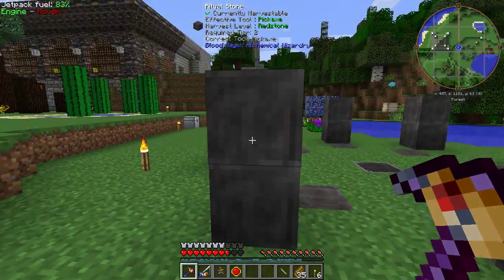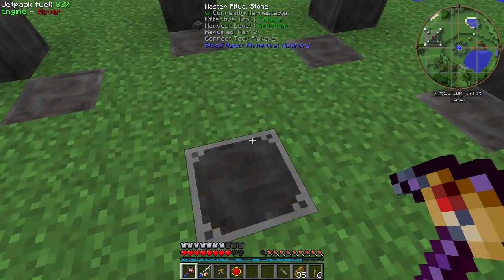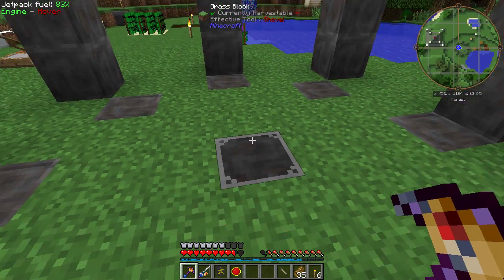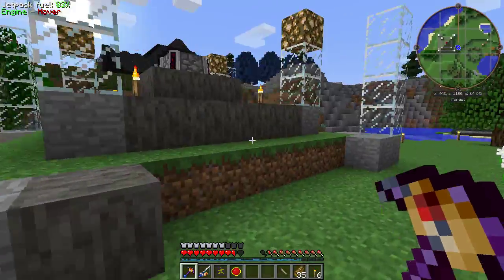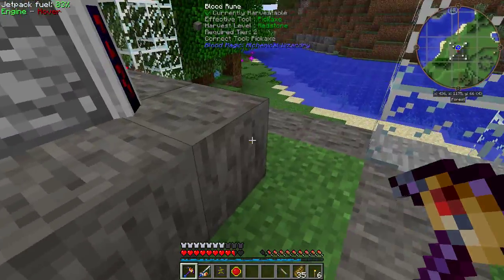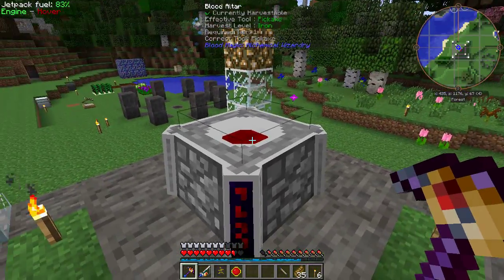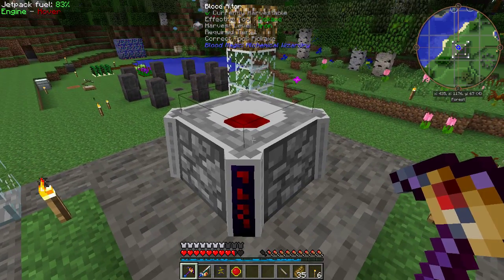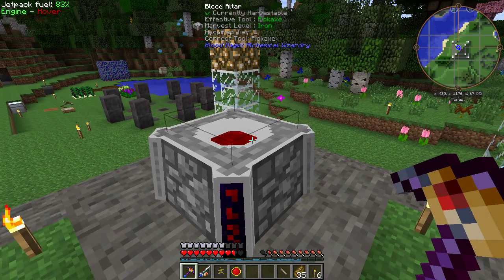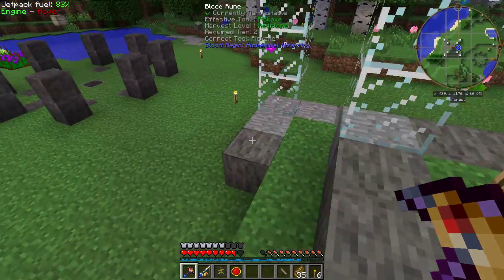You make these ritual stones in this pattern — some are sunk into the ground, the double ones are above ground, and there's a master ritual stone in the middle. You do need the tier 3 blood orb, the magician's blood orb, to make that. I ended up having to bring down a bunch of soul vials with villagers and kill them as the orb was creating, because the orb takes 25,000 LP but the altar only holds 10,000. Villagers were the easiest and there don't seem to be any negative effects.